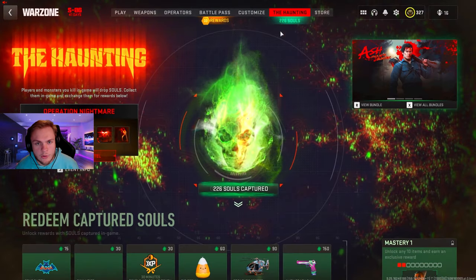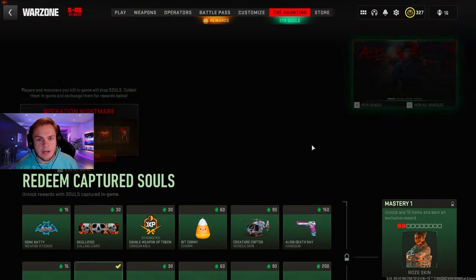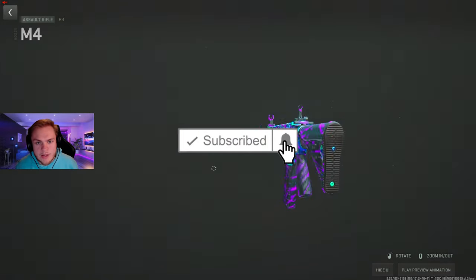You can go over to the Hunting page and redeem the camo for your souls. Now you have it permanently unlocked and can equip it on any weapon.